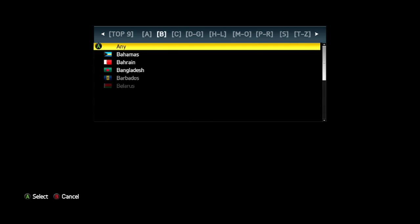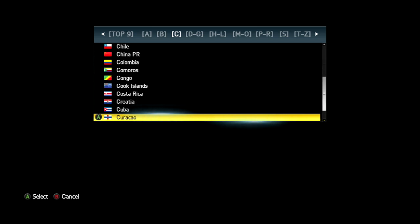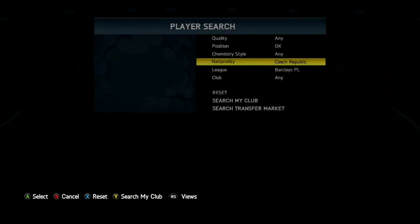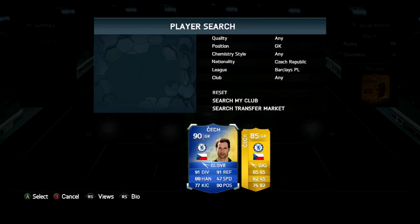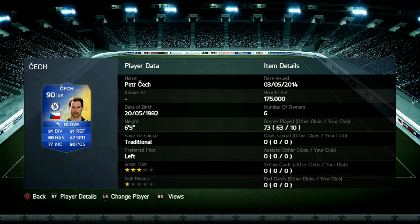In goal, who better to put than the one, the only, Team of the Season Peter Cech. 90 rated goalkeeper — 91 diving, 91 reflexes, 88 handling, 90 positioning, 77 kick, 3 weak foot, and 475k.